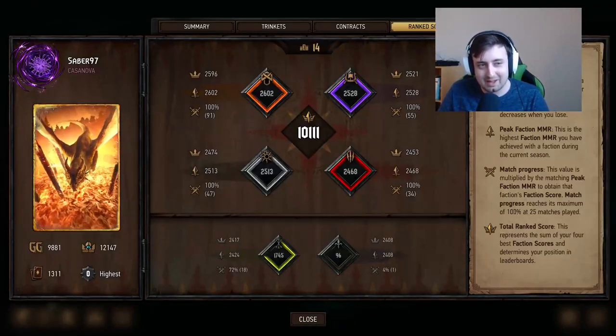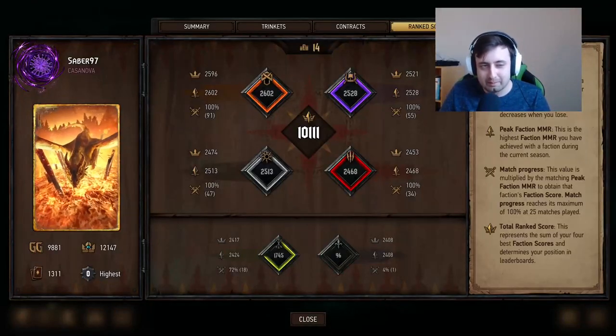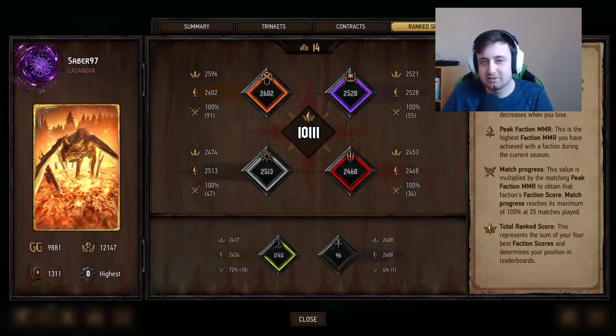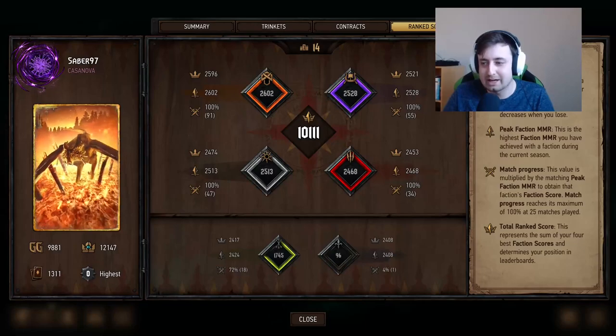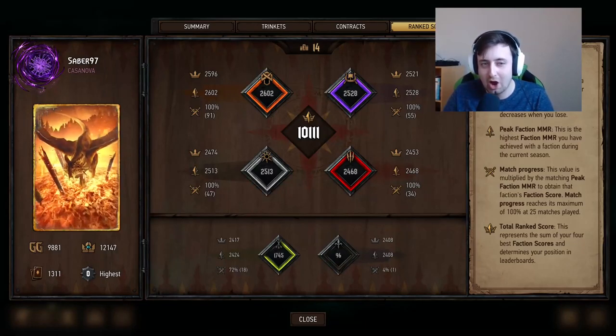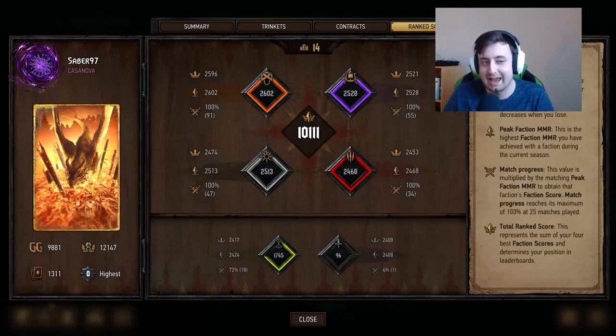Yo guys, Saber here. Some of you might know this already, but Kurevashian and I made a bet. He challenged me to go at 2700 this season, and if we manage to do so, he will change his in-game name to Saber as Goat. Obviously, that is something I have to do.